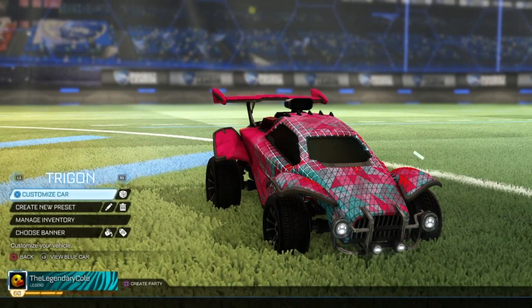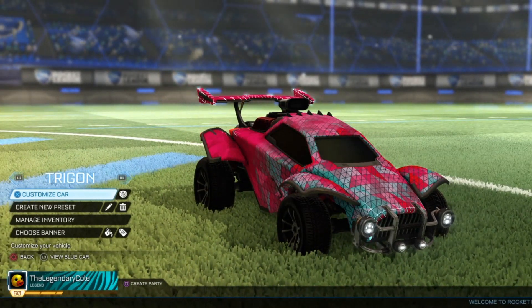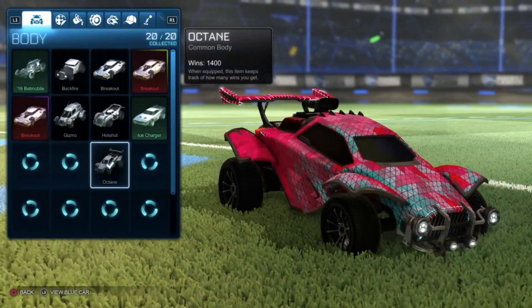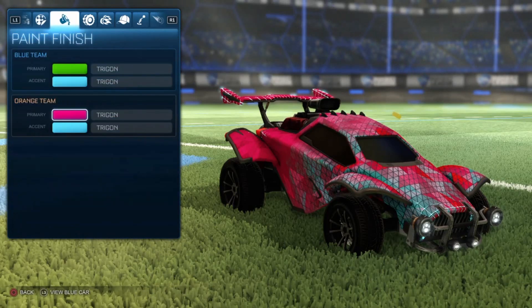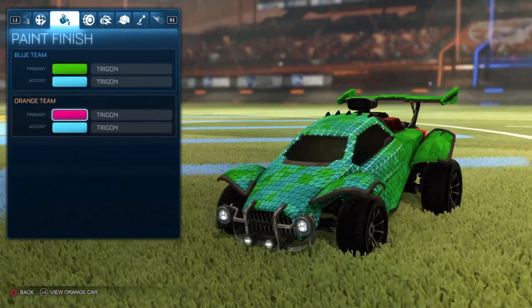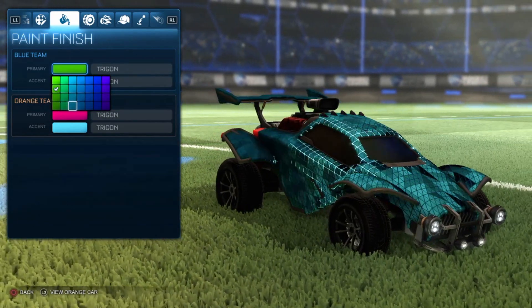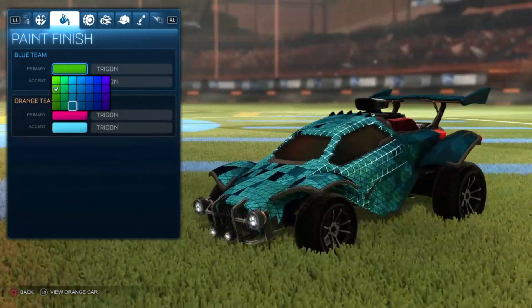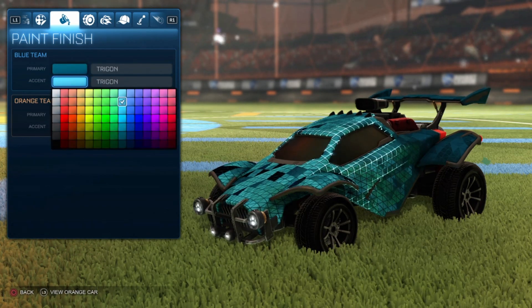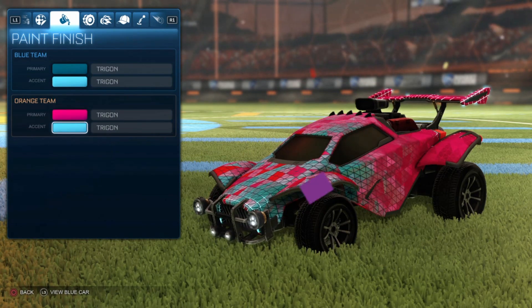Coming on to the very last mystery decal, we have trigon — one of the new ones as well. I'm not a huge fan of this one, but I do think you can make it look pretty cool. I use the blue for both colors — a green and blue, and a pink and blue. I don't know too many designs for this one yet as I just got it, but I think you can do some cool stuff. That blue right there looks pretty sick, and then the pink and blue is a very good color combo as well.